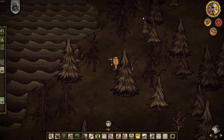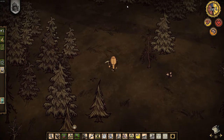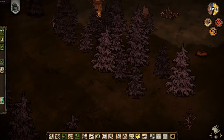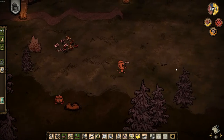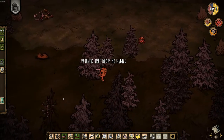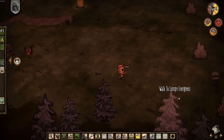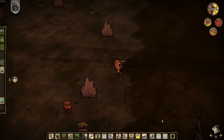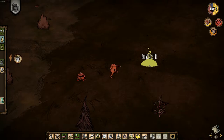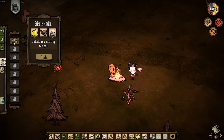We're gonna build our base now. How do you drop stuff? Just click it and click anywhere on the floor. My sanity dropped big time. There's a wormhole — nope, not that. I'm going to set up our base camp right over here. You said we didn't want to be near the pigs because of werewolves? Yeah, probably — but I'm gonna do it anyway. We'll build our first science machine.